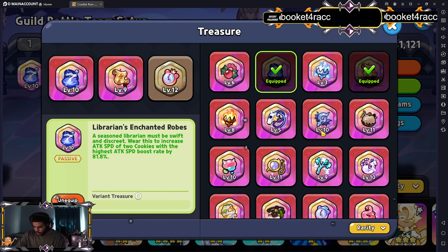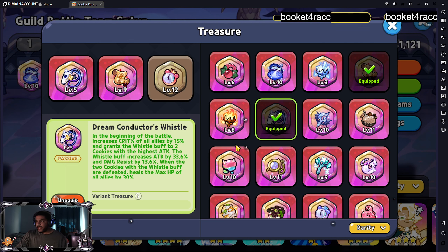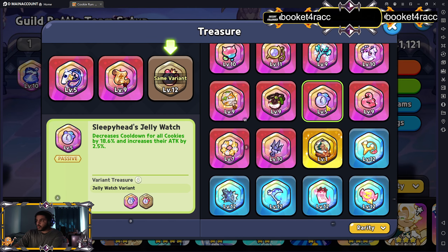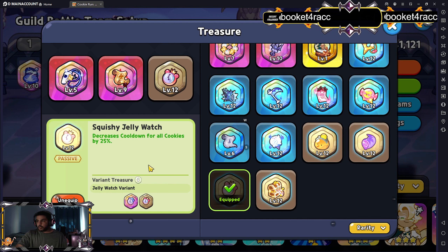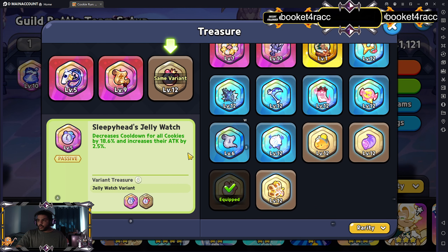For the treasures, we're going to be using the Conductor's Whistle, which at the beginning of battle increases crit percent for all allies by 15% and also grants a buff to the two cookies with the highest attack. Then we're running the old Pilgrim Skull at 51% for attack. We recently got a new Jelly Watch, but mine isn't fully maxed out yet to be worth putting on. The regular Jelly Watch at 25% cooldown is perfectly fine. If you have the new one close to level 5 to 12, go ahead and put that on, but otherwise it's not worth the decrease in cooldown.